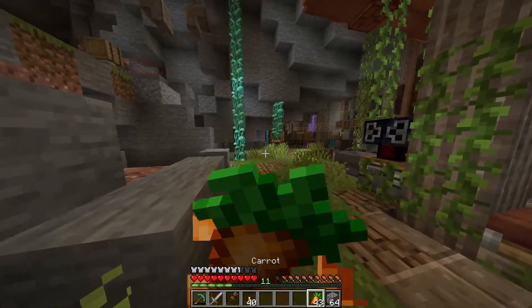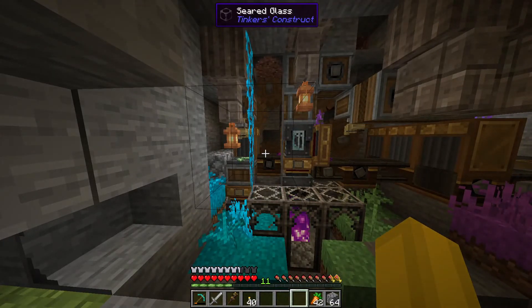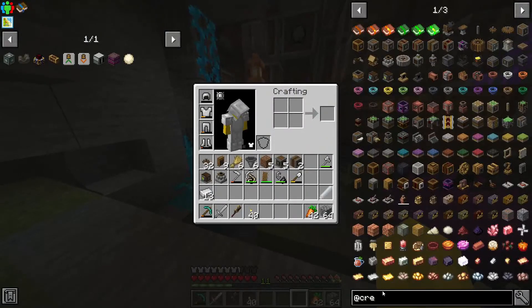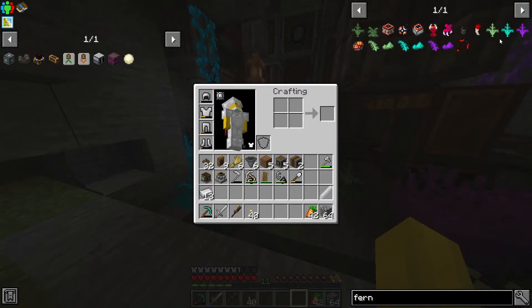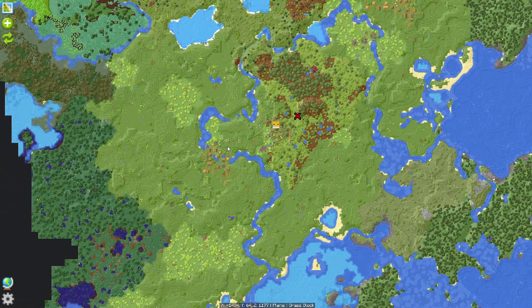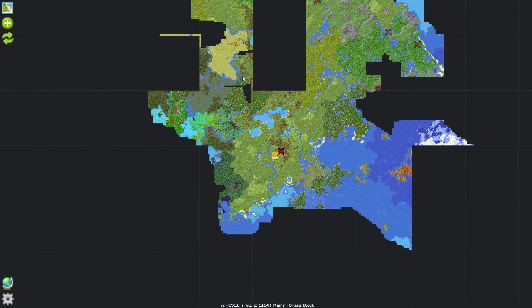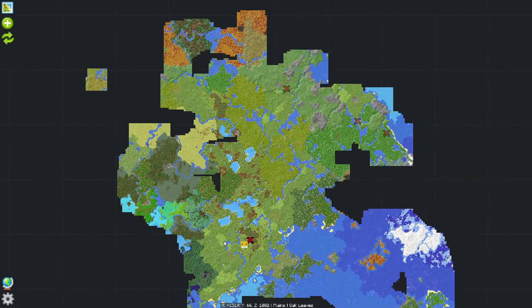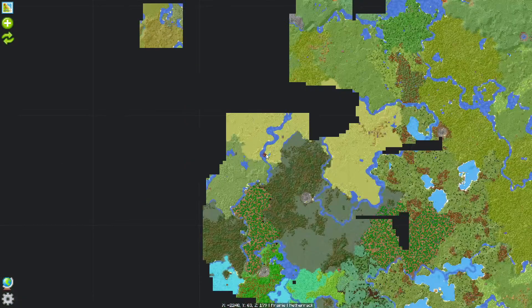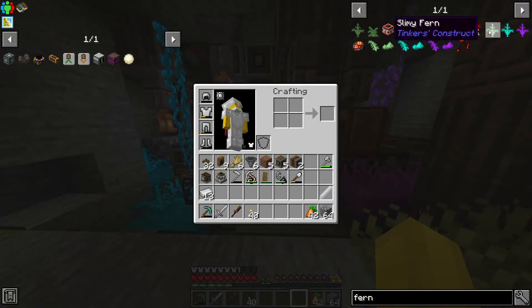Quickly, before we get murdered — Chapter 3 begins with ferns. The ferns are really useful stuff. You need three kinds of ferns; you find them in the world. You can see these little patches of land — there are purple ones, blue ones, and greenish ones. Don't forget to bring shears and shear those down.